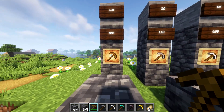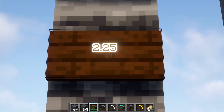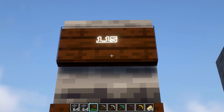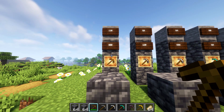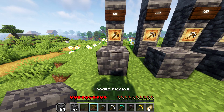We are starting with a wooden pickaxe to see how much time it takes. When you mine Deep Slate with a wooden pickaxe, you will find it takes 2.25 seconds. Comparatively, stone is 1.15 seconds, so with Deep Slate you will find it takes double the time. So I am going to mine in a line and we will see how much time it takes.